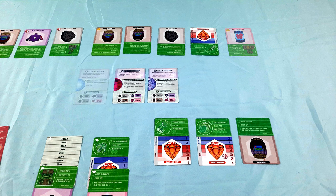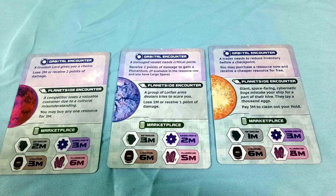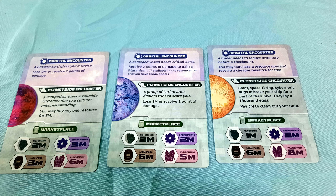Finally, you flip the rightmost trade card to the colony side. This will form the new orbital encounter for the round, and the planetary encounter next round. In this way, you can also track market fluctuations. If you notice that asteroids are going for one megacredit now, but next turn they will be priced at three megacredits, you know you can stock up on them and sell them for a profit next turn.